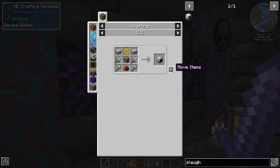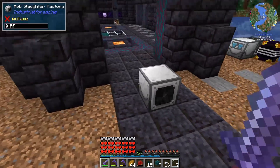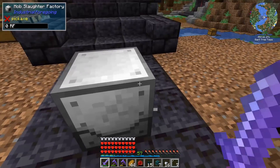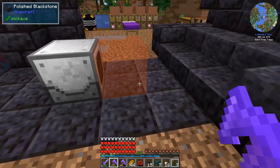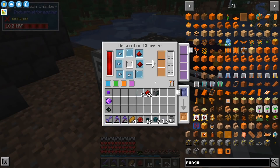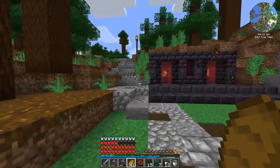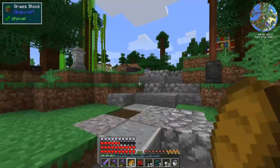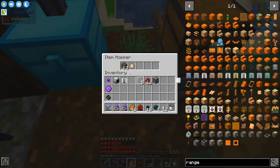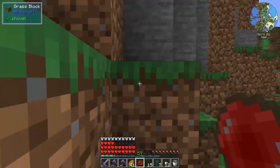The second machine I'm going to make from Industrial Foregoing is a mob slaughter factory, because I need pink slime. The way you get pink slime is by putting a mob in front of the factory - that gives you liquid meat and pink slime. The default range is garbage so I made a range add-on of plus four. As for mobs, if we put down piles of garbage we'll get rats, slaughter them, and get pink slime.